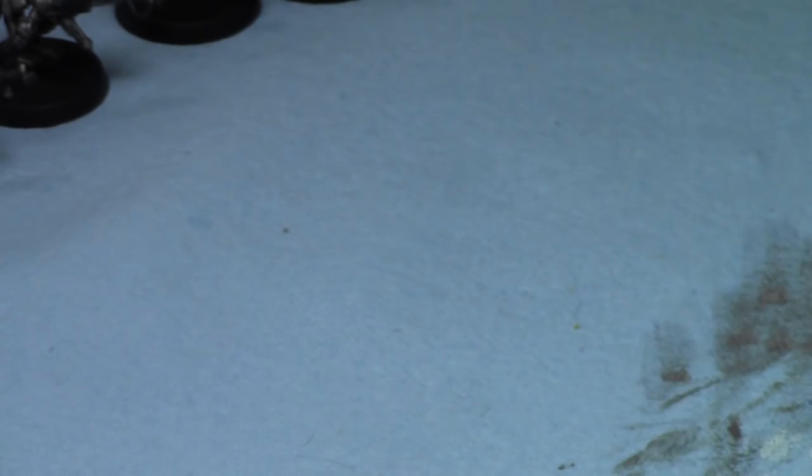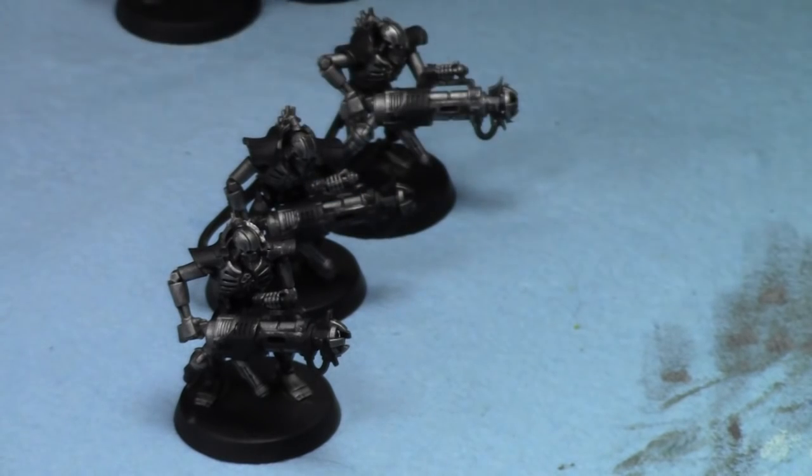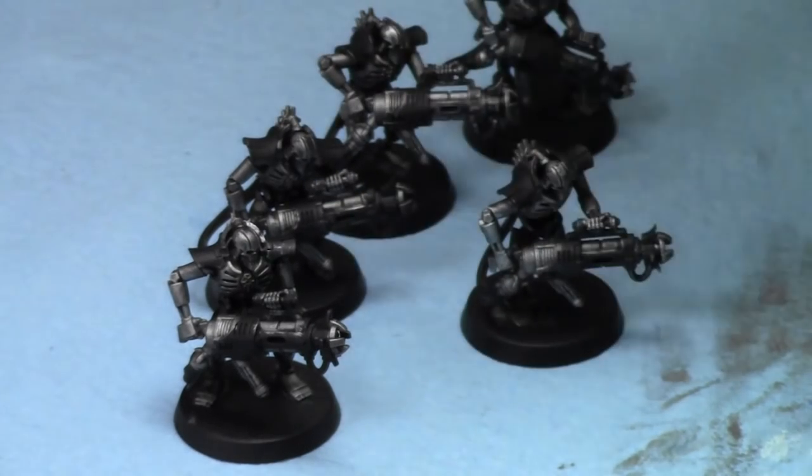It's not a very complex color scheme, but it doesn't have to be. People sometimes over-complicate models, and I just don't like to do that. It's a very simplistic color scheme and I'm okay with that. So now I'm going to take some grey liner and paint all the areas that are going to be black on the model, which isn't a lot, but it'll have some.